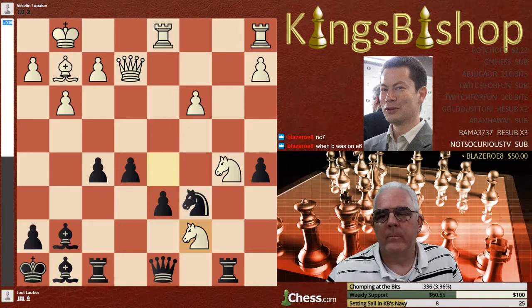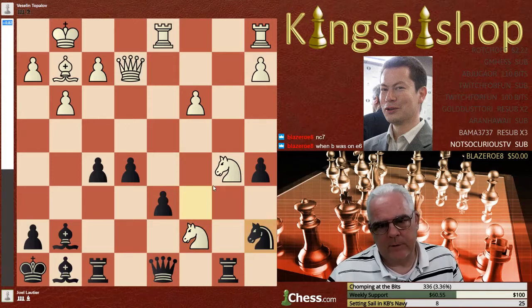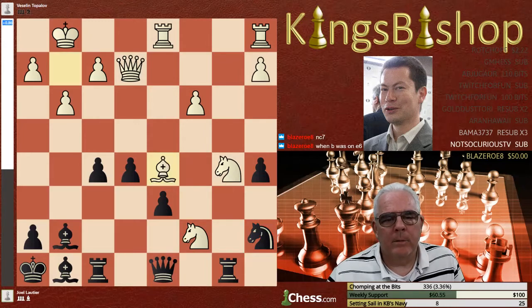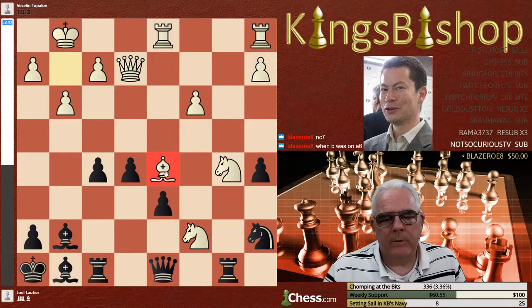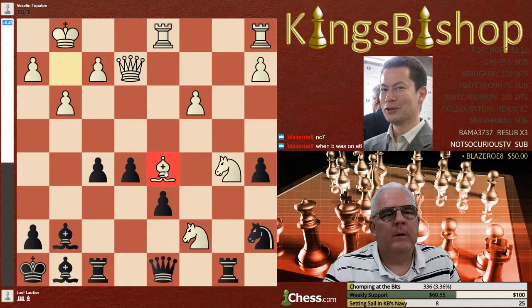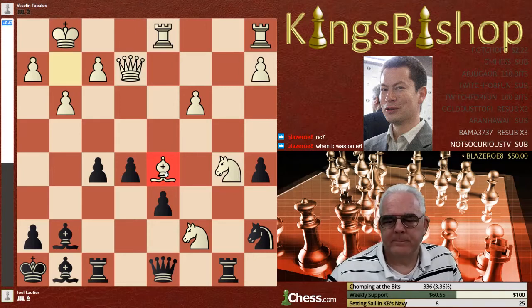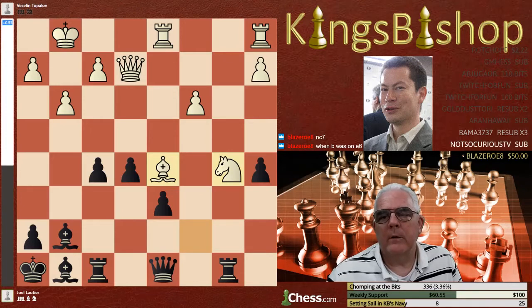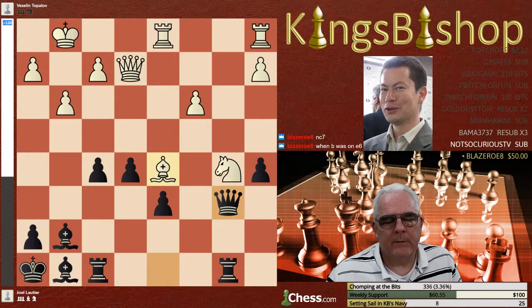Knight D to C7 is indeed played. Knight to A7, saying 'if you take me, I'll take you.' But bishop to D5 is now played, occupying the now-vacant D5 square. White is really using these pieces nicely together with better piece coordination. Knight takes knight, knight takes knight, and queen to B6, creating a super attack on the knight with a battery.